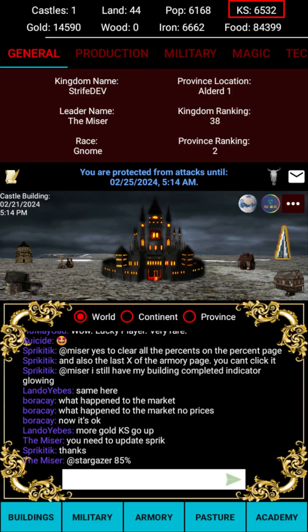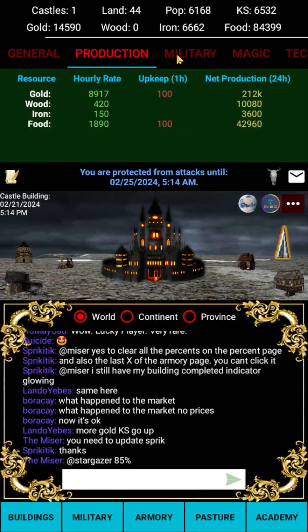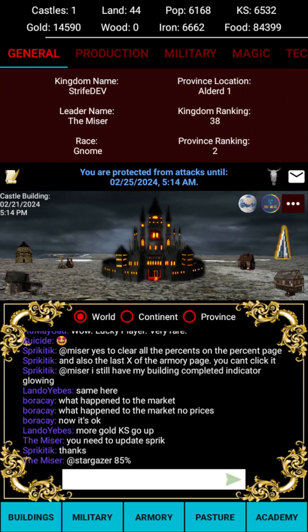Kingdom strength is mostly measured through the lands you control and your military might. To develop a stronger kingdom you will need land and castles to control that land. Each castle can support up to 50 land, so be sure to build them as often as possible and to look for enemy targets which you can attack to gain a castle.